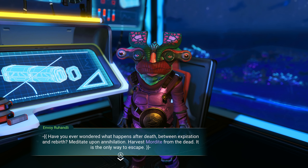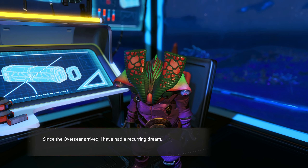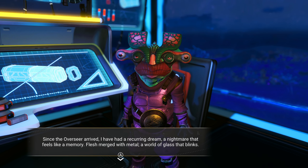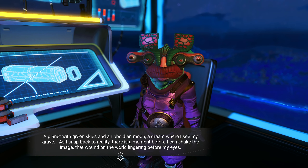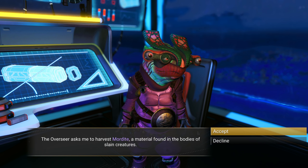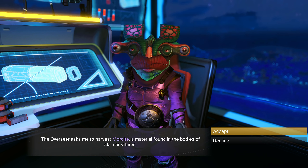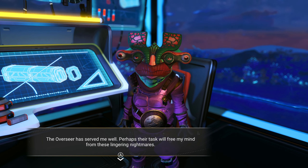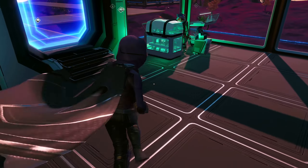The overseer says: have you ever wondered what happens after death? Meditate upon annihilation — harvest Mordite from the dead. It is the only way to escape. Since the overseer arrived, I have had a recurring dream: flesh merged with metal, a world of glass that blinks, a planet with green skies and an obsidian moon — a dream where I see my grave. The overseer asks me to harvest Mordite, a material found in the bodies of slain creatures. So the farmer wants Mordite to make a meal for the overseer, and now the overseer wants Mordite — what is happening here? Is this some ritual suicide, or are they both trying to kill each other?